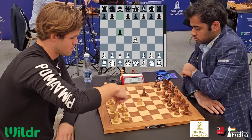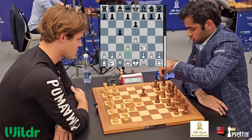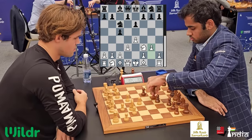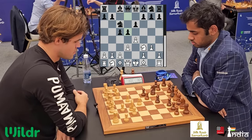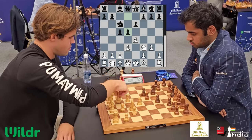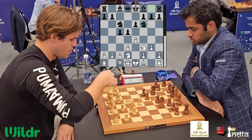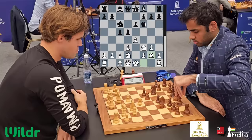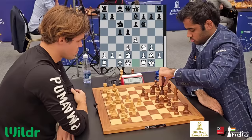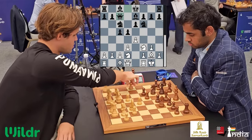Magnus opens with 1.e4. We have the Sicilian — is it going to be the open Sicilian? Not really. It's the King's Indian Attack that Magnus has played. Maybe he's taking a leaf out of the book of Richard Rapport, who played the same opening against Arjun a few days ago at the Gashimov Memorial. The general idea of this opening with white is to keep your king safe and have some center control — it's basically a reversed King's Indian Defense.